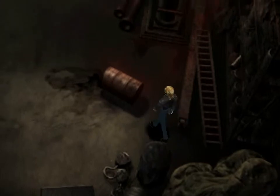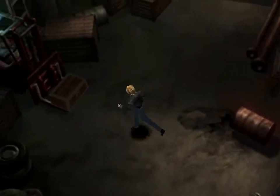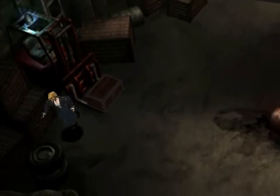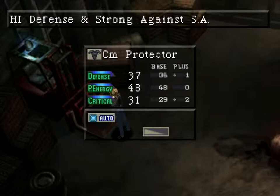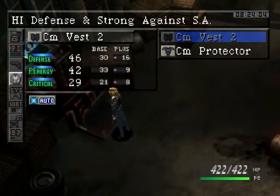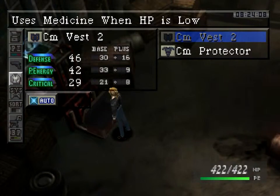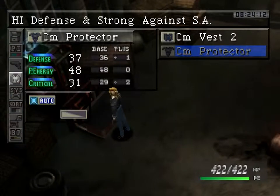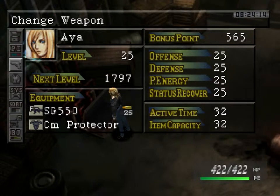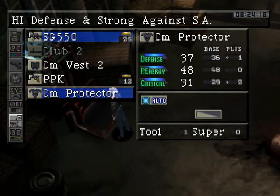If you recall from the last part, we're now out looking for Eve. See the protector — high defence and strong against Esa — although its defence is nowhere near that, it's got the auto heal.